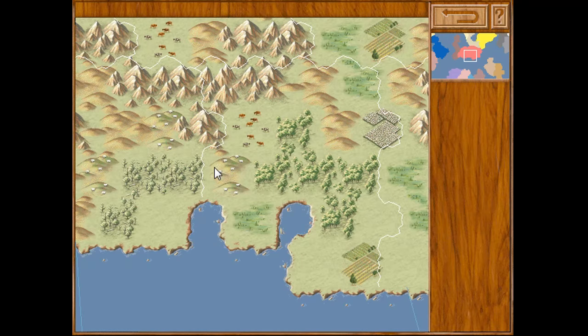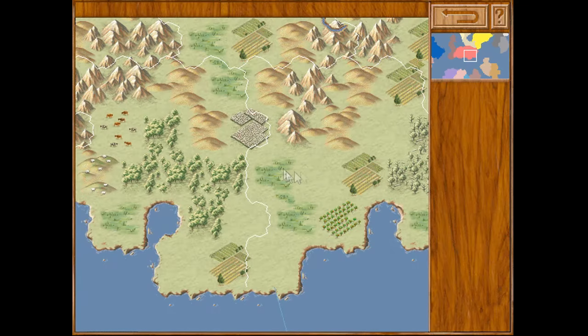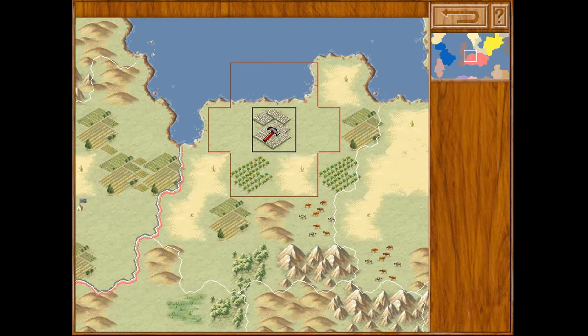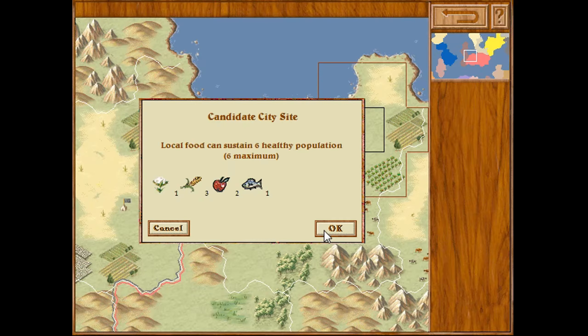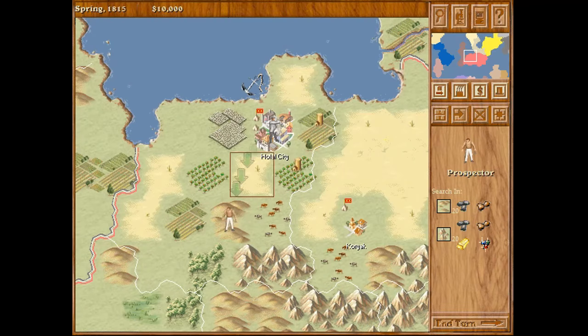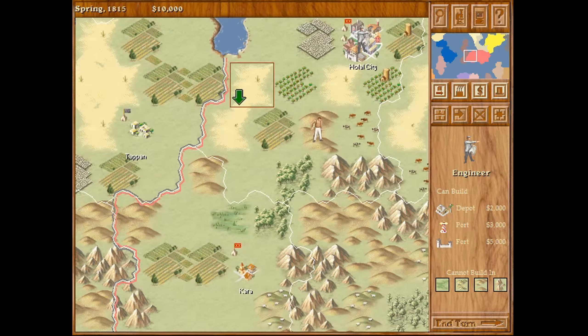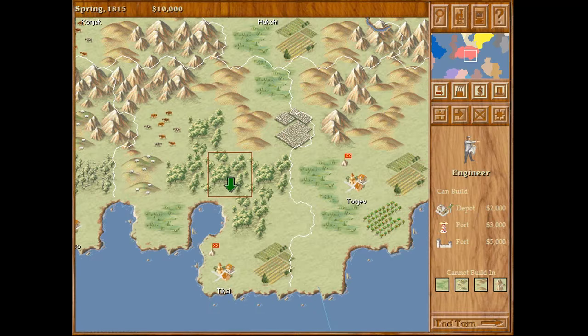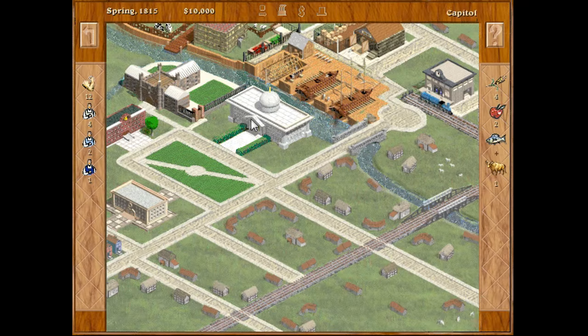There is a great complexity at first when laying out your planning on resources to exploit them as appropriately as possible. You have a wide range of resources, from three types of food to wool, cotton, and timber, as well as a staple of the industrial age: coal. You'll need to connect these to your capital to process them and savor the fruit of your labor.